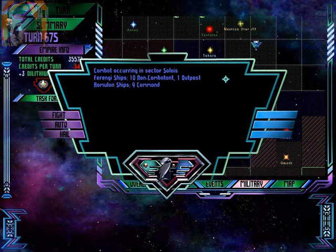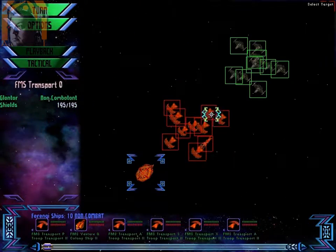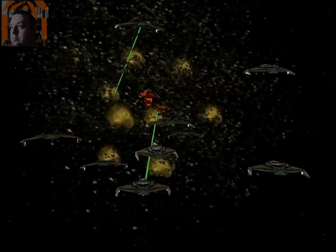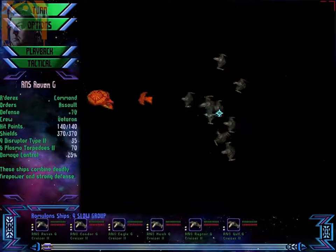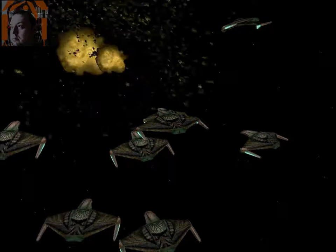Sectors allies — 10 non-combatants, 1 outpost. Romulan line ships — it's Ferengi. Destroy their transport ships, of course. Let's not let them enjoy anything in life. Destroy the rest of their ships — one, and then the outpost.